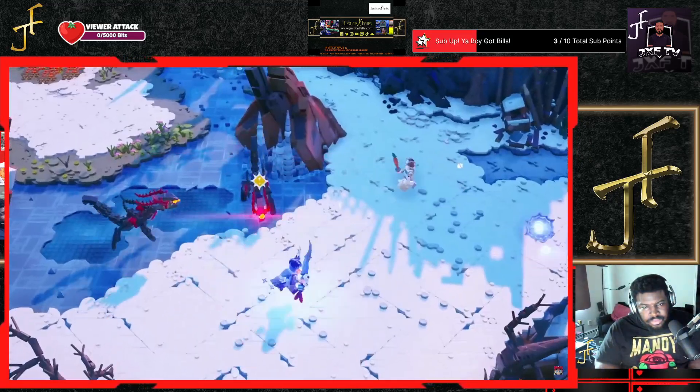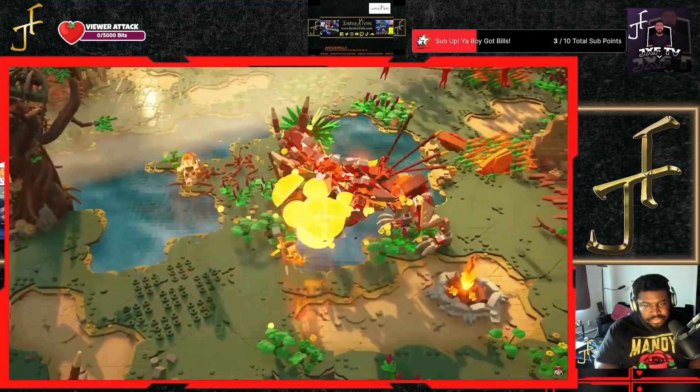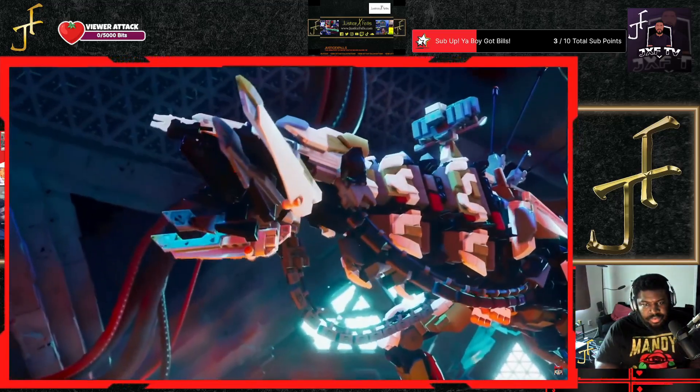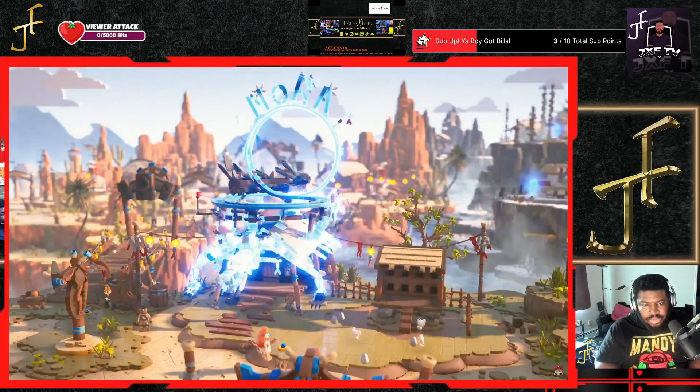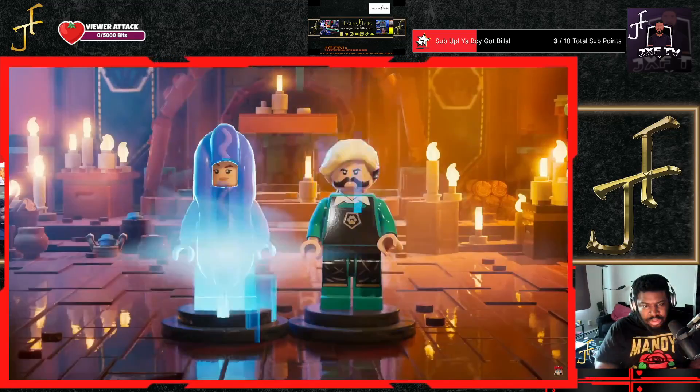hunt them down — from the nimble watchers to the mighty sawtooth. You might even come across the fearsome thunder jaw. As you progress, you can help Aloy rebuild her home and customize her appearance with lots